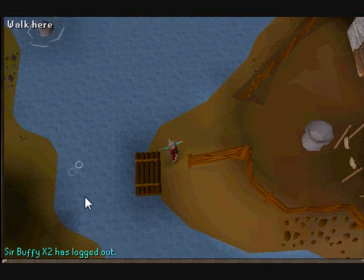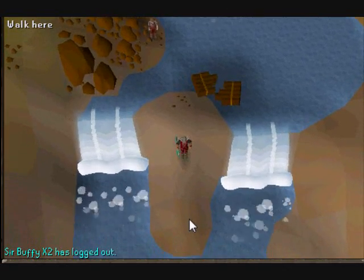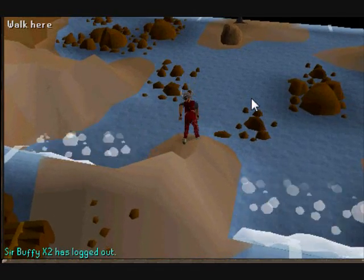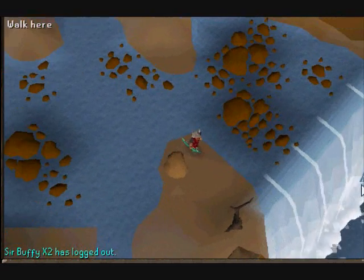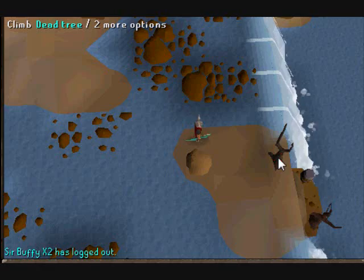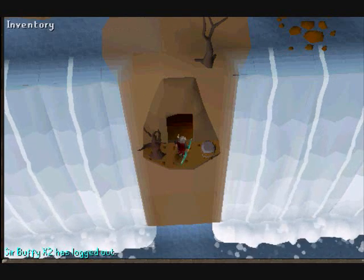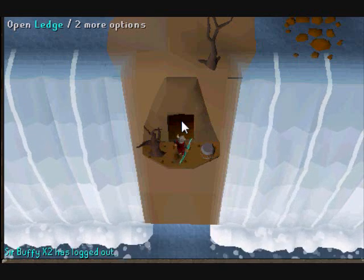You're going to board the log raft. After this there's no choice — you're going to fall, but it's the entrance. What you do is select 'Use Rope' on this rock right here. You will get your rope back so you don't have to bring multiple ropes each time. They also drop big bones which is good for prayer. You're supposed to use the rope on this dead tree right here, the closest one, and you'll rappel down.